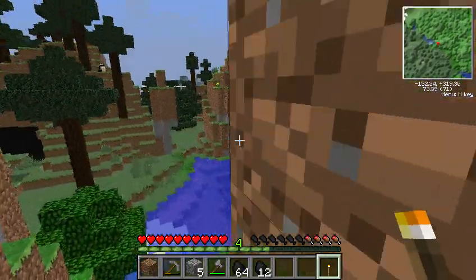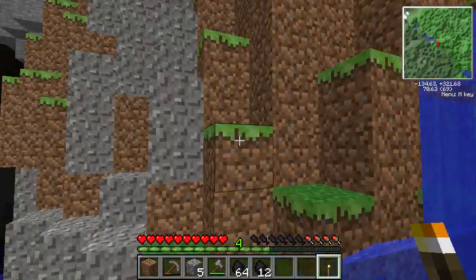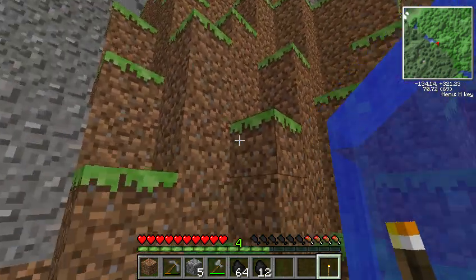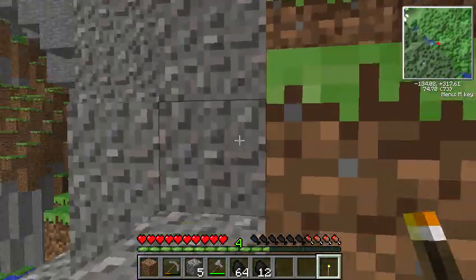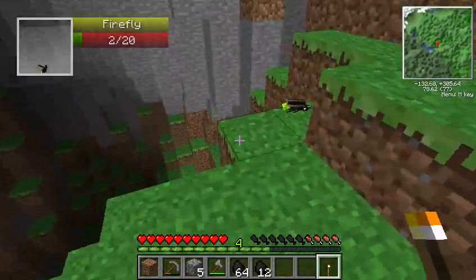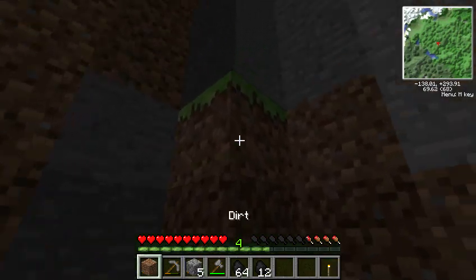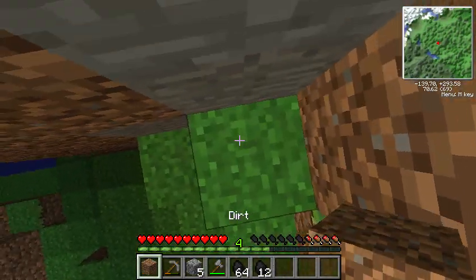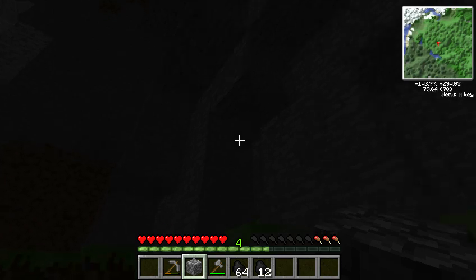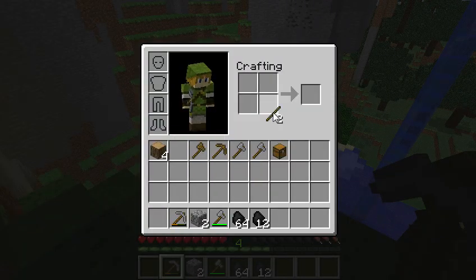I didn't get any food in that chest, dang it. It's a firefly. Why do you only get two health? Why do fireflies seem to only have two health all the time? Every time I see a firefly it's got two health. I think this is just straight darkness - it's just really dark up here. Let me get some torches going.